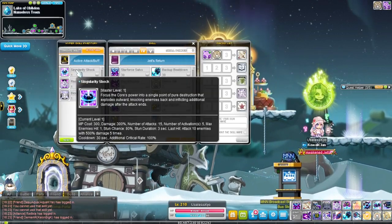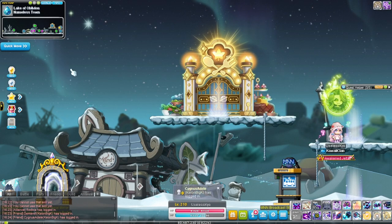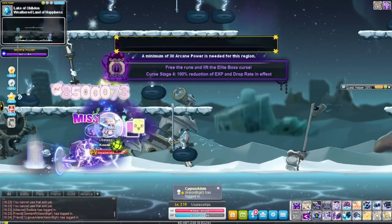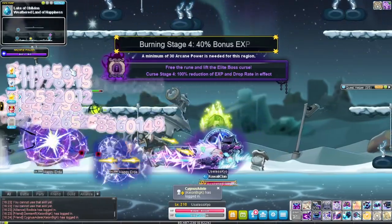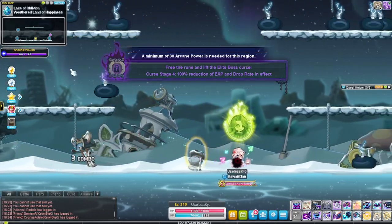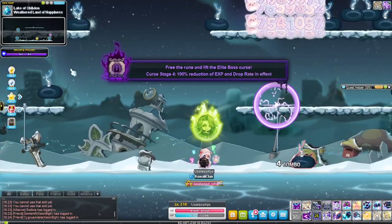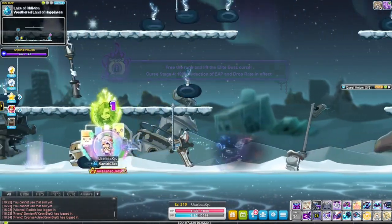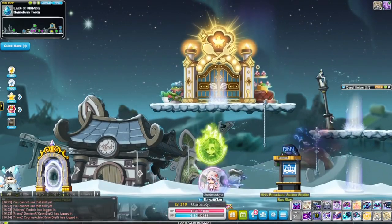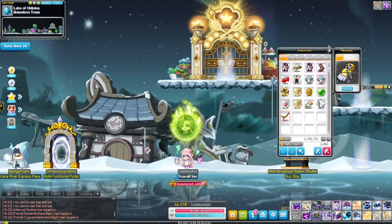Rising Cosmos just increases your damage by 10%. Singularity Shock is insanely strong — use it whenever it's off cooldown basically.